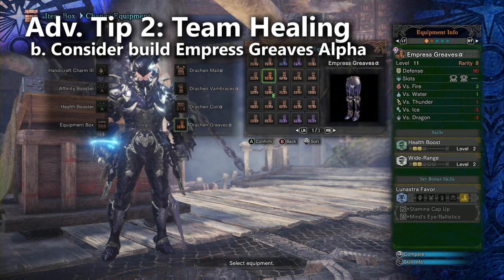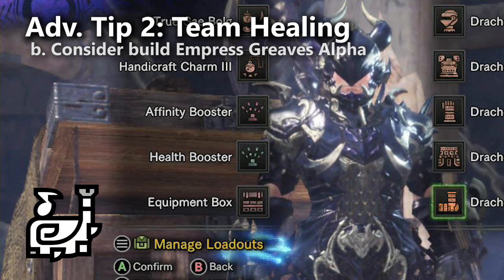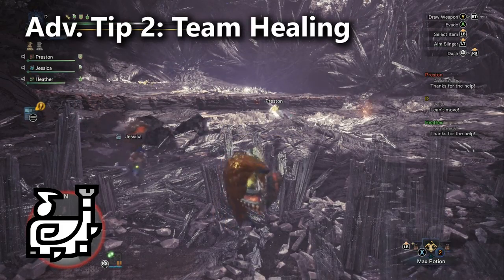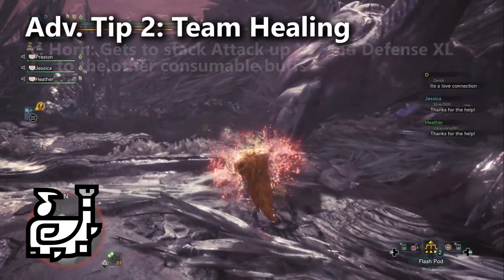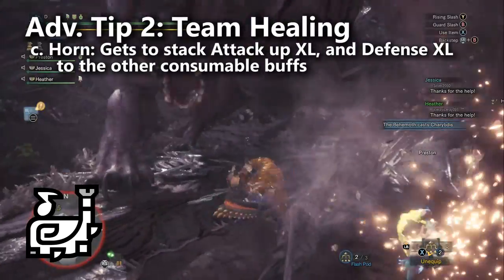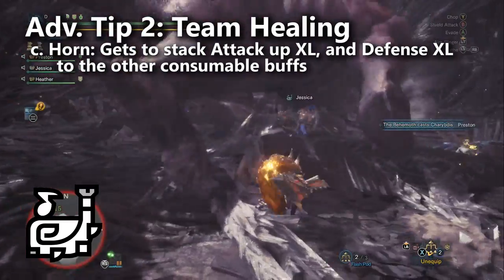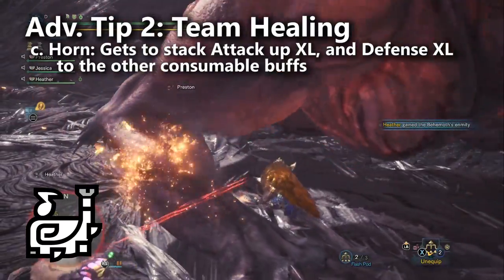When you go to heal yourself like normal, you give your teammates a little help as well. You should also consider bringing the Health Booster and the Affinity Booster. If you're like me and play alone most of the time, you sort of forget how useful those can be for your teammates. For those of you wondering what kind of support build to play, a Hunting Horn healer can really make a difference by bringing your team over a threshold for defense and attack — this assumes they brought Deep Vero for an Attack Up Extra Large horn buff as well as the defense buff. You would place Attack Up Extra Large and the Defense Extra Large, and then move on to eating an Armor Skin, Hard Shell Power, and an Adamant Pill. Between all of these and your natural horn buffs, you really start to notice a big impact on the team's damage and survivability.